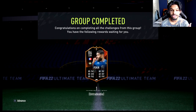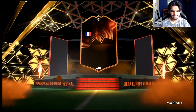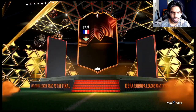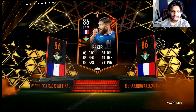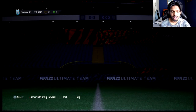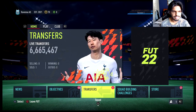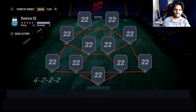Let me know in the comments below if you'd like to see a player review on this Fekir. I think there's a few days left to complete him. Here he is about to walk out. Hopefully he does get upgrades with TOTW coming up — this could be a pretty insane card. I should have probably watched the walkout animation, but yeah, there he is. We can get straight into the squad builder for the RTG in just a second.